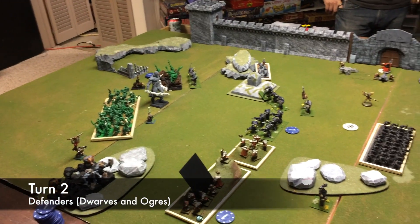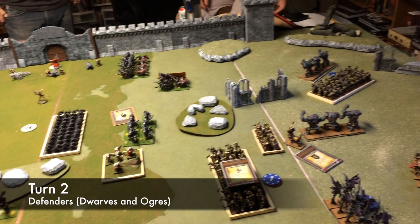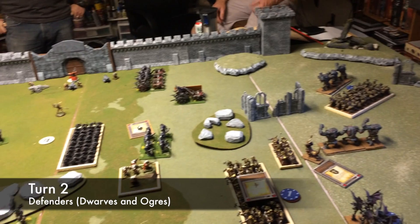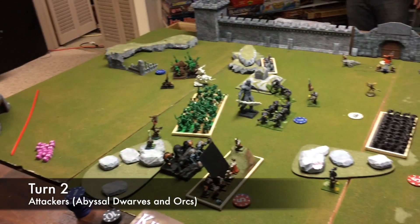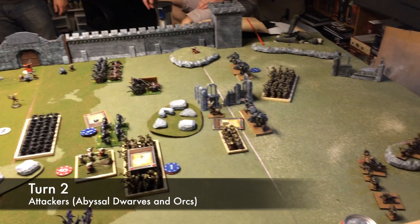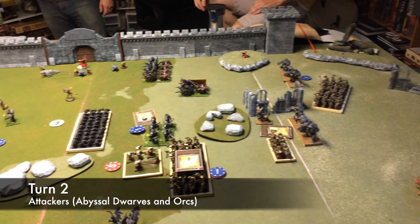The second turn for the defenders offered another volley of ranged attacks, taking out two additional units and disrupting the attacking lines. The second turn for the attackers saw the first round of melee combat, resulting in lots of damage spread across many dwarven and ogre units. They also managed to take a single dwarven unit off the board.